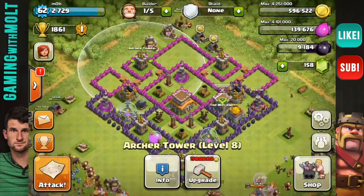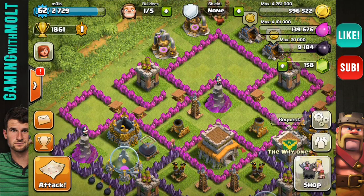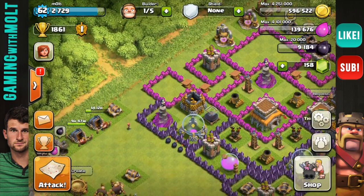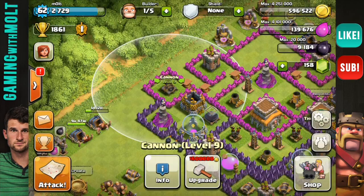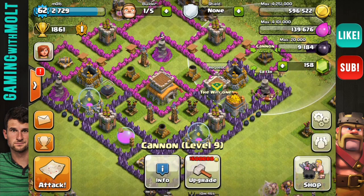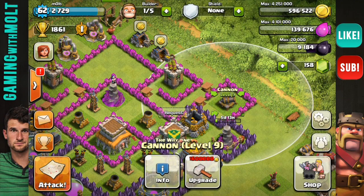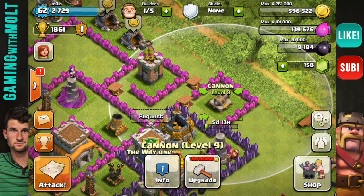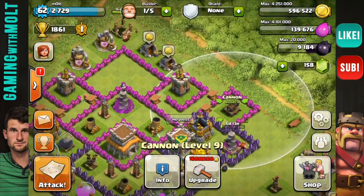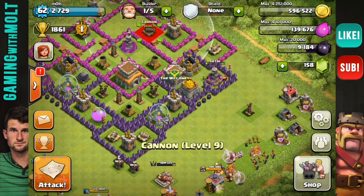Anyway, let's keep on with this base build. As you can see, I'm putting these archer towers up here. If someone drops a giant right here on the edge, they're going to walk all the way around this little corridor and get hit by every single trap on the way. Anyone attacking up there is definitely going to regret it — they'll lose every one of those giants. This cannon here will also get them, and they'll work their way over to the archer tower while getting shot at and sprung by spring traps.